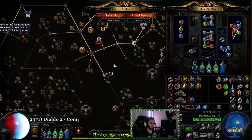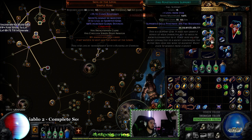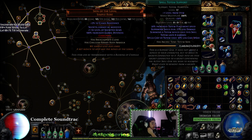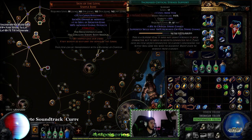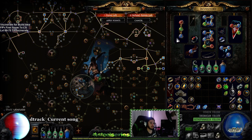So I'm currently running Double Totem with Incinerate. We're running Incinerate, Increase Critical Strikes, Fire Pen, Faster Casting, Faster Projectile, Spell Totem. These are the links I've got. I'm sure you can mess around with some other stuff.